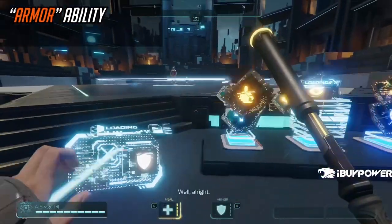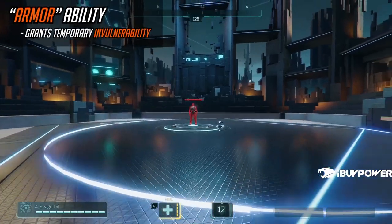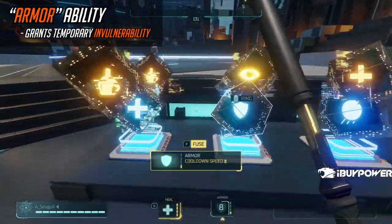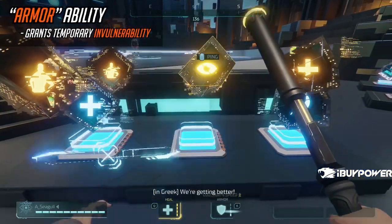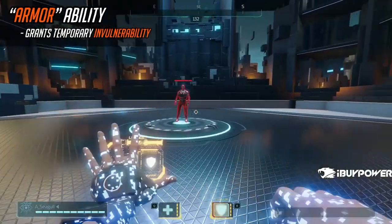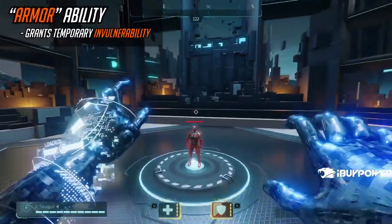Armor is a pretty unique skill — it's not just armor. It actually makes you straight up invulnerable for the duration. Think of it almost as a block, except if you hold it, you're actually just straight up invulnerable for the entire duration, which is super obnoxious and I totally anticipate them to patch this. Someone popping Armor then running away in a straight line is just straight up invulnerability for like half their life.